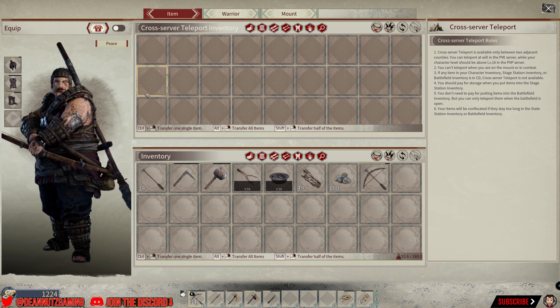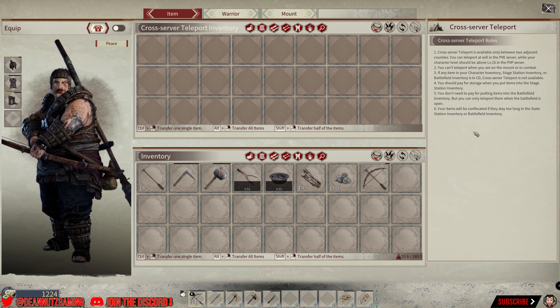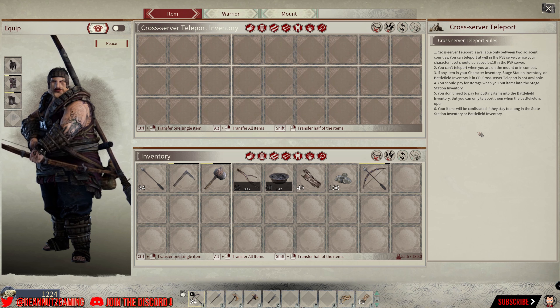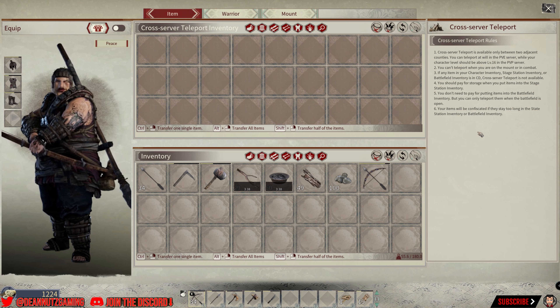How you actually transfer: first, read the rules right here. You have to be level 16 to travel to a PvP server. Once you reach level 16, I've made a quick leveling guide to get there — check that out in my Myth of Empires playlist.